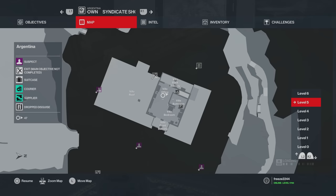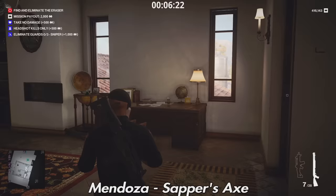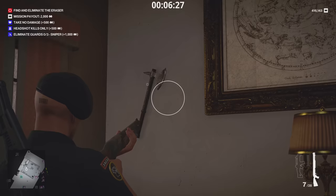Next is the Sapper's Axe, and you can find this in Yates' bedroom. Just come upstairs, turn around, and it'll be right on the wall behind you. It's a good weapon to get because I think it's quite expensive to buy from the merchant.